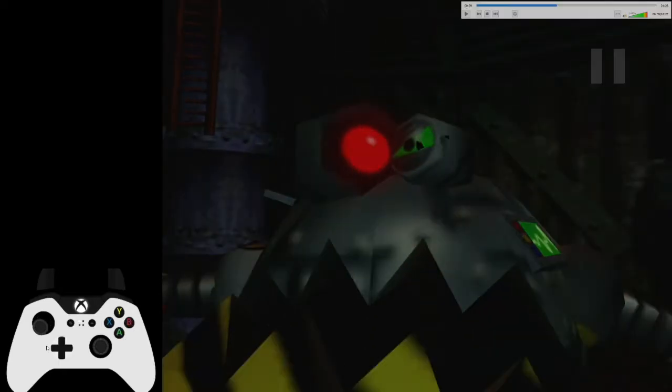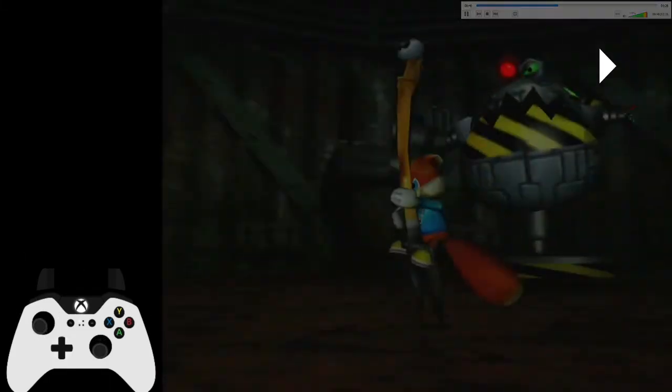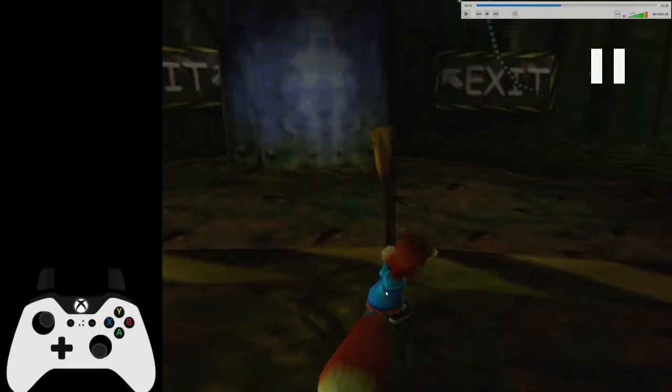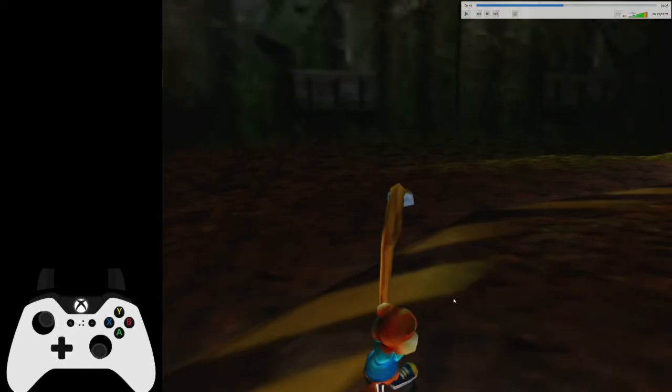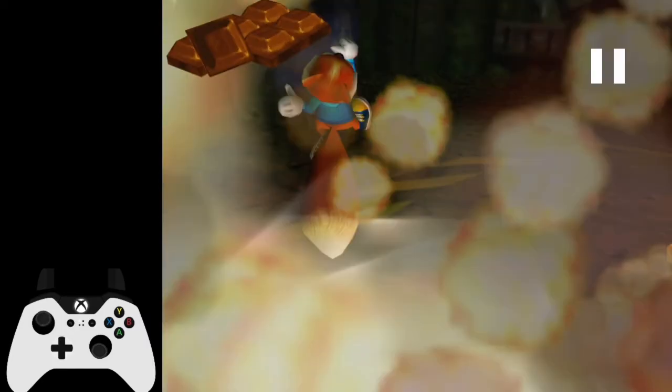After the cutscene, you see on my input display I'm holding down left. When the cutscene ends, I'm going to see down to change the camera angle. And when you're basically at this camera angle, around here, I will be heading to the right. And basically, you want to follow this line around. I kind of stumbled a little bit in this clip, but that's fine.